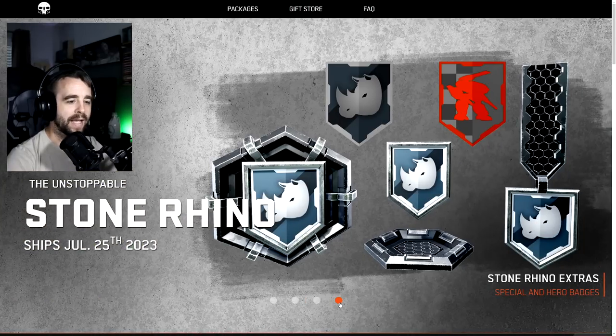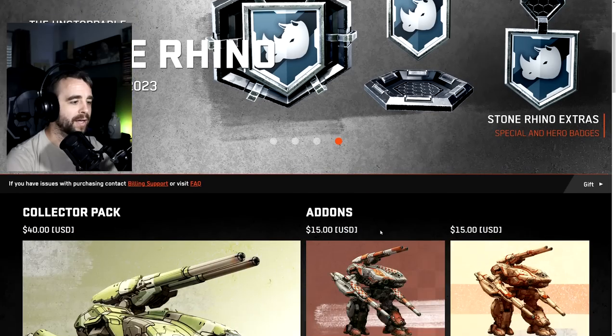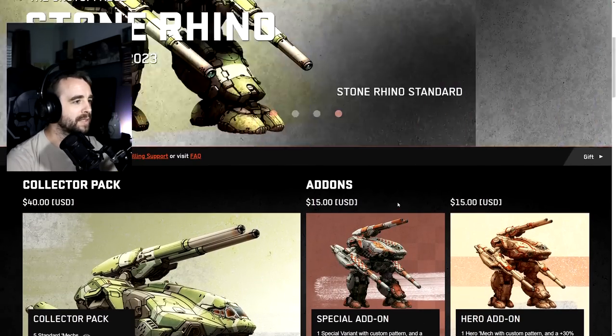The standard olive drab camo is nothing crazy. For the hanging cockpit items and war horn we have the Stone Rhino - get it, a rhino made of stone. This ships July 25th, which is not that far out since it is May 8th as of this recording. They do have some early adopter pre-order bonuses we'll touch on.